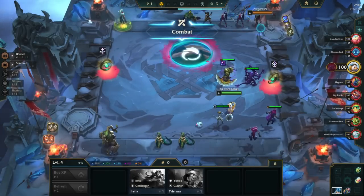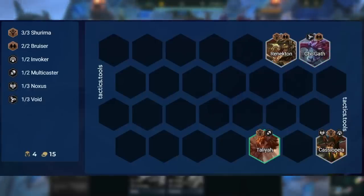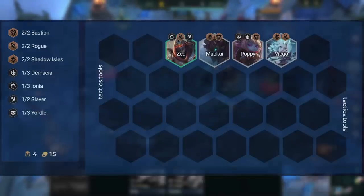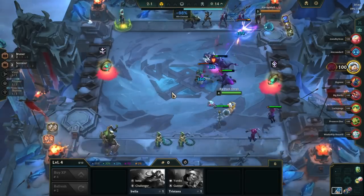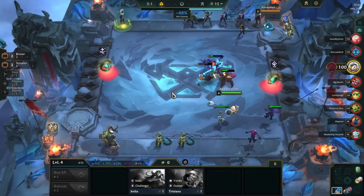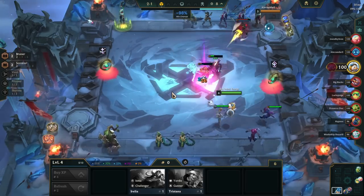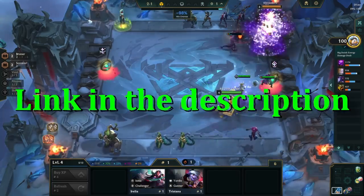The best early game board for this comp is to have a mix of 3 Void and 2 Sorcerer, where you use Malzahar as your item carrier. Other boards that also work are Shurima with Cassiopeia carry, or Rogues with Viego carry. Once we've found our comp, make any items for Lux or tank items. Shred items like Ionic Spark and Static Shiv are also fantastic in the early game for more power. You can play the early game however you want in terms of streaking.